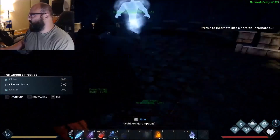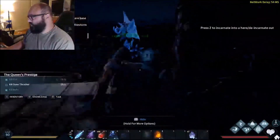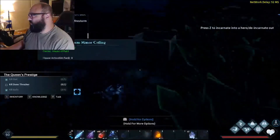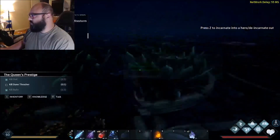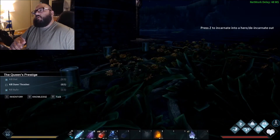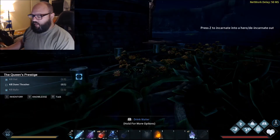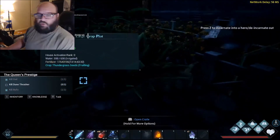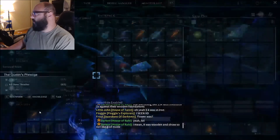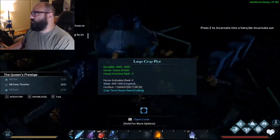I helped gather for the base but my brother did most of the construction. Alright, so this is my farming setup. What you need is a surface — you can put plots straight on the ground, they don't have to be on a foundation. For farming you need a plot, a seed, fertilizer, and water, just like real plants.